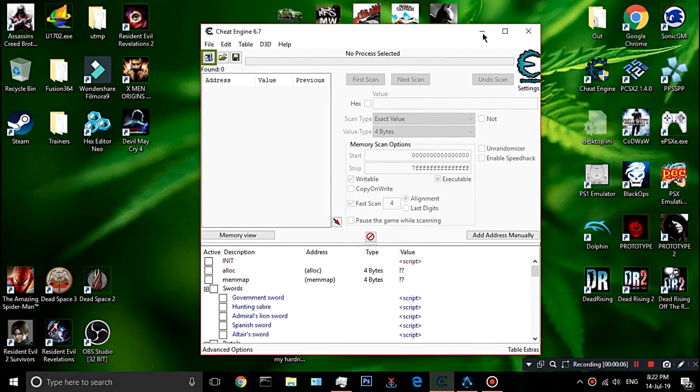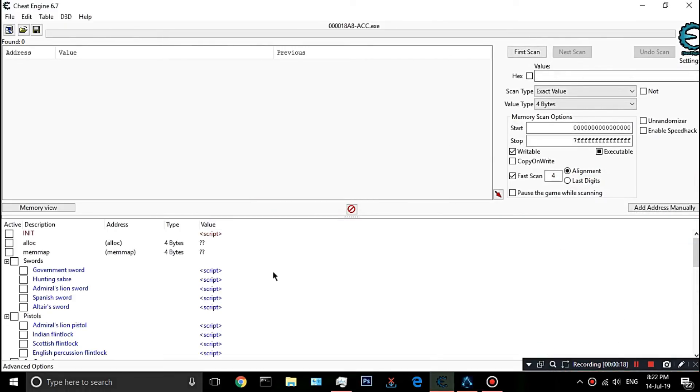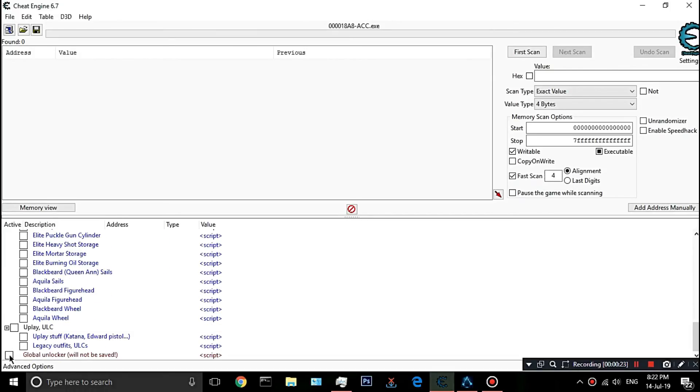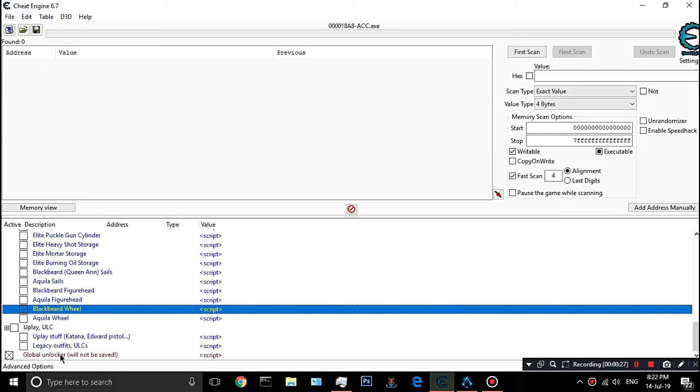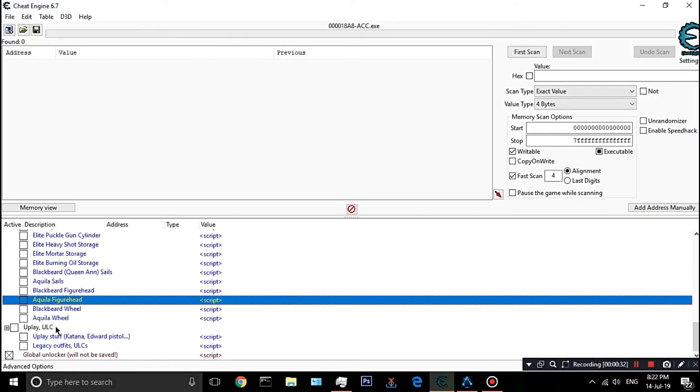You need a little thing called Cheat Engine, and there's a script you can use — it's a CT file. If you know how to use Cheat Engine, you scroll down, hit the bottom option which says it will temporarily unlock everything — a global unlock. You press that and you need to hook the process. You can do a whole bunch of other stuff with the Cheat Engine CT file, but I'll show you the items in game now.